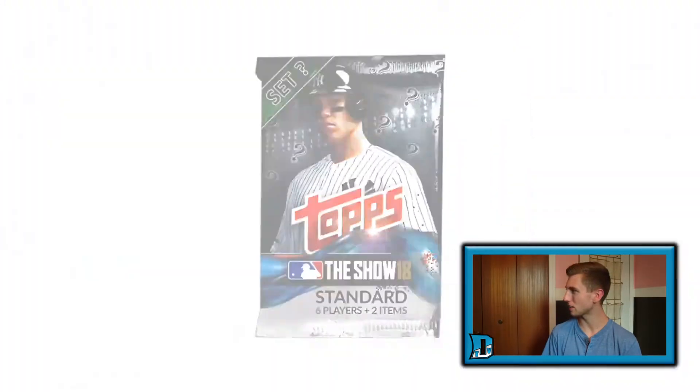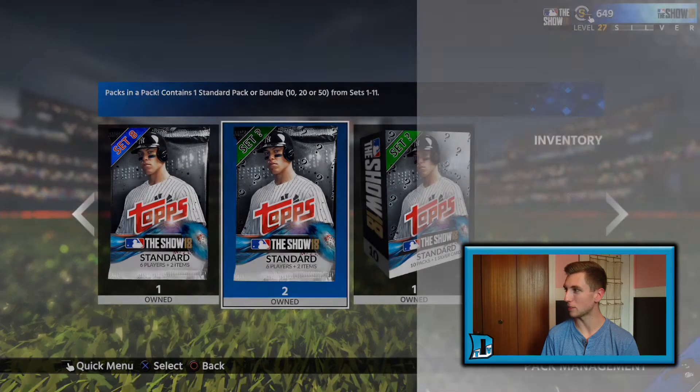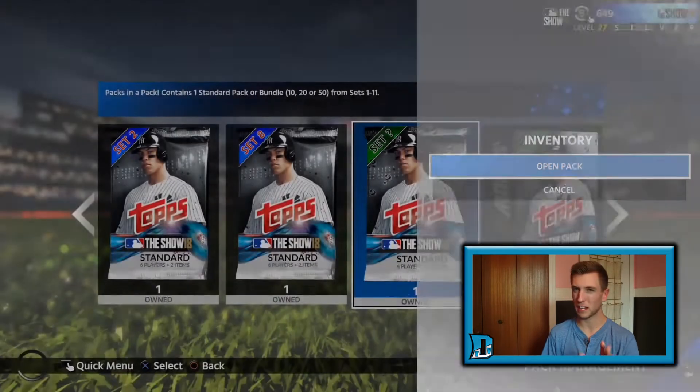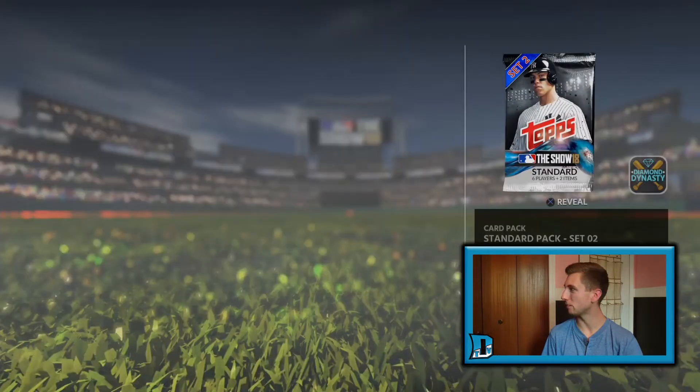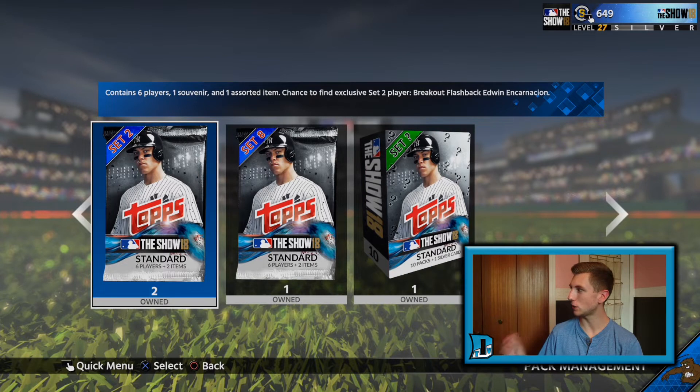So we're into the mystery packs — you literally have to open a pack to get a pack. Let's open up these packs and see which sets we're going to be getting. Set two. And the last one — set five. Set two again. So we got two set twos. Set two is breakout flashback Edwin Encarnacion. I had that card at one time, flipped them for 2,000 stubs after using them for a week. It was a good time — hit a lot of bombs with them.